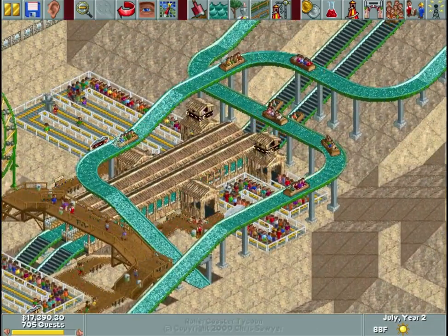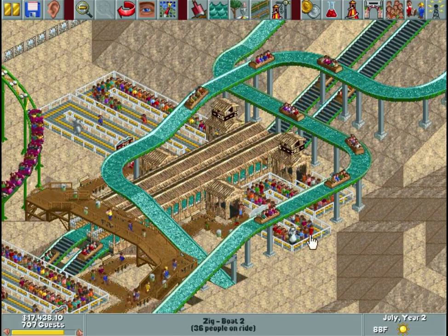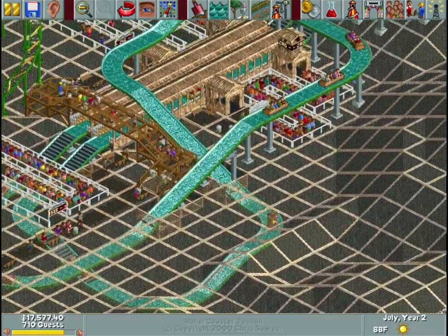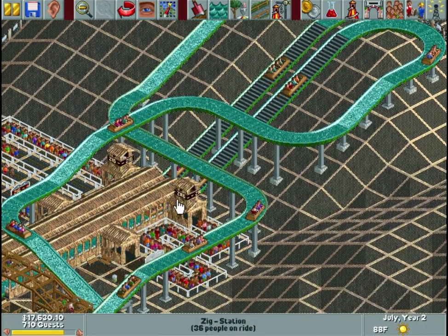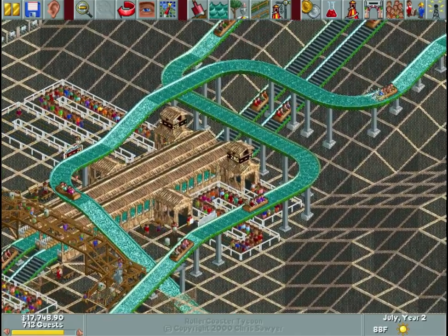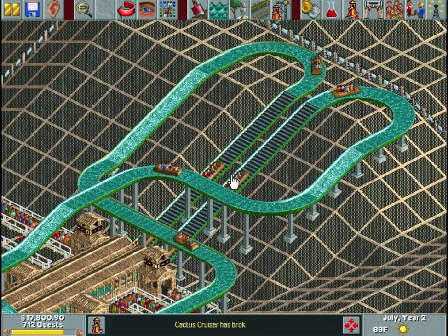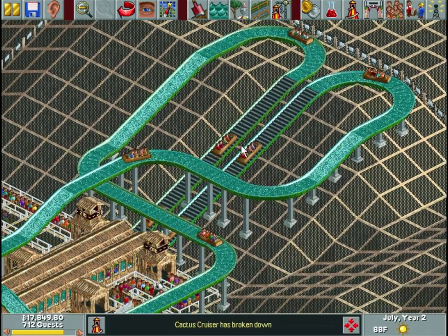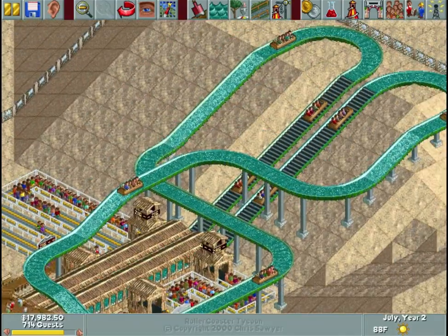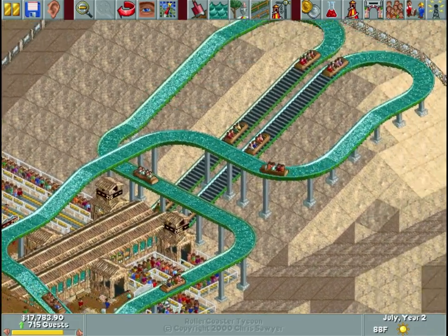Thank you very much for watching — that's gonna do it for this episode. We've got Zig, we've got Zag, they're making us the money. I like how they came out. Let's take a look underground real quick to see our finished product — I think it's a beautiful thing. I love this synchronized adjacent station function. It makes it more fun — if you've ever been to a water park and gone down a water slide, you always want to race your friends. This kind of lets them do that, except one is probably way faster than the other. I will catch you guys tomorrow — thank you very much for watching and see you then.